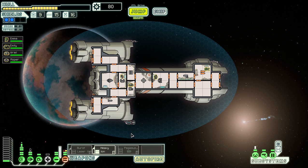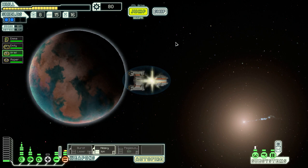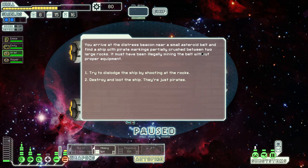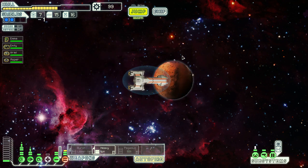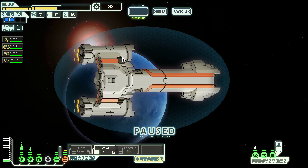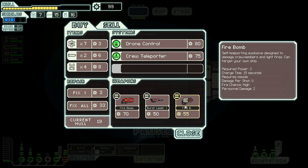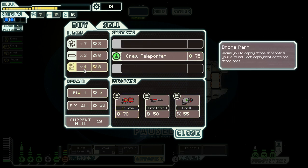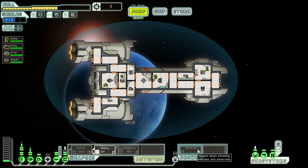We head to a distress call, shoot some rocks for free loot, then hit the store. We pick up a fire beam, fire bomb, and drone control. It came with a defense drone — I like that a lot, it can shoot down missiles and asteroids. The missiles one is especially valuable since that's the only thing that can really get through shields. We need more energy to support all this, but we can take off again.